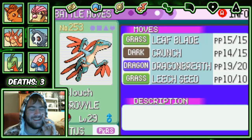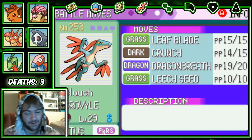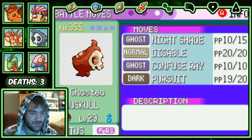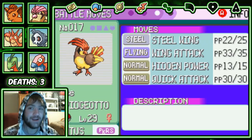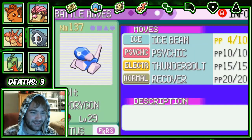Let's look at our Pokemon. We have Lelouch, who at the very last second learned Leaf Blade — so excited about that! Leaf Blade is one of my favorite moves of all time. We also have Augustia with Nightshade, Disable, Confuse Ray, and Pursuit — still not the best moveset but Nightshade hits hard. We have Ace with Steel Wing, Wing Attack, unknown Hidden Power, and Quick Attack. And whoever sent an egg included Pokerus, which is cool!